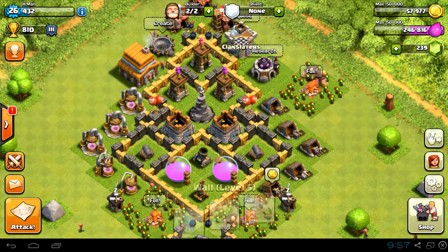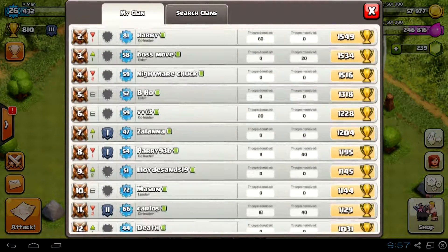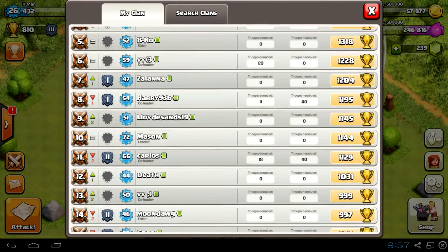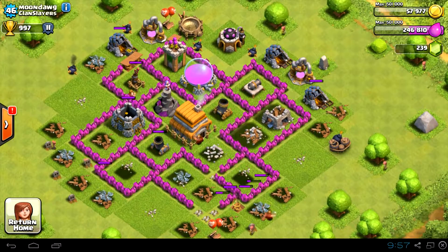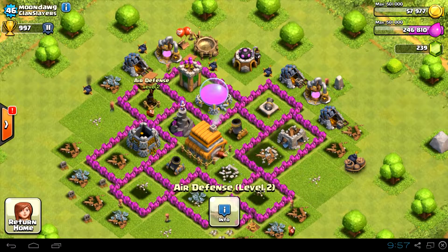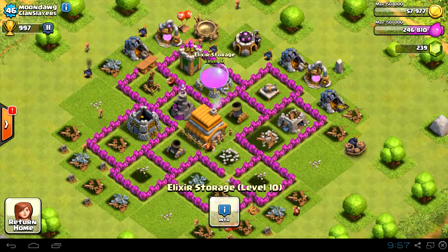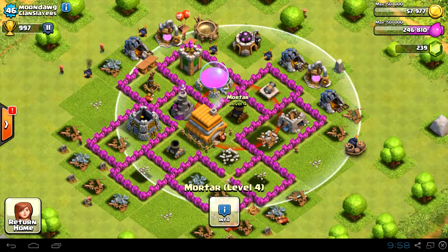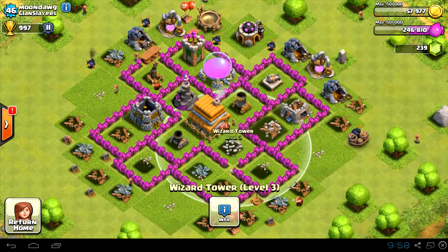Big shoutout to clan Slayers. We've got a couple of members who max their Town Hall before moving on to the next one. I think it's Moondog — as you can see he's maxed for Town Hall 6. His air defence isn't quite done, but he's done his pumps, mines, storages, and I'm pretty sure his wizard tower and mortars. He's maxed his walls, which I always think is pretty good to do for your Town Hall level.